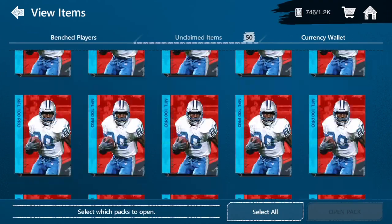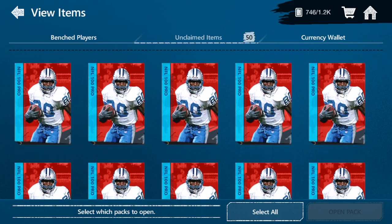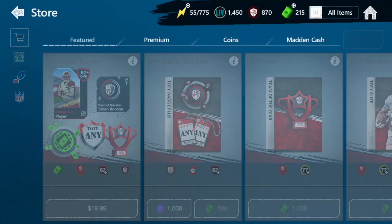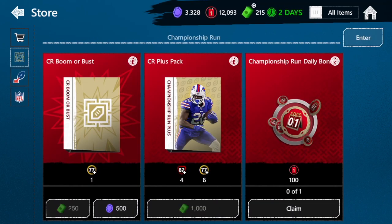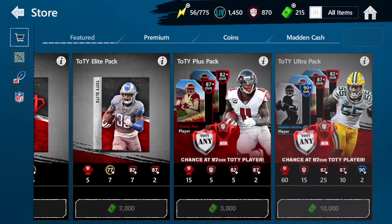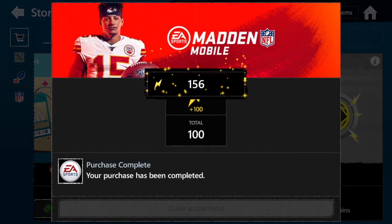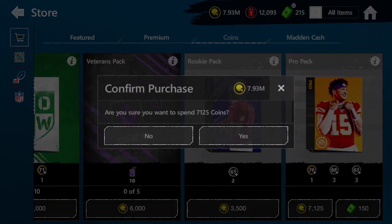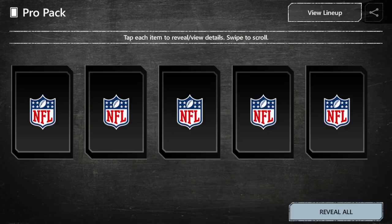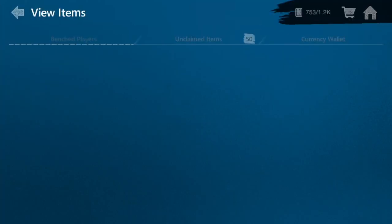These are the coin packs in the store for NFL 100 where you can get collectibles and gold players. These used to be the best packs for coins in the game until Pro Packs. I started saving these up a little bit before Pro Packs — I haven't been buying them every single day, but today was the last day. I wanted to get up to 50. So A, this is a massive waste of coins, and B, Pro Packs are going to get you better results. But I wanted to at least save up and open these because they were the best packs in the game for a while. Hopefully we can still get some good stuff.